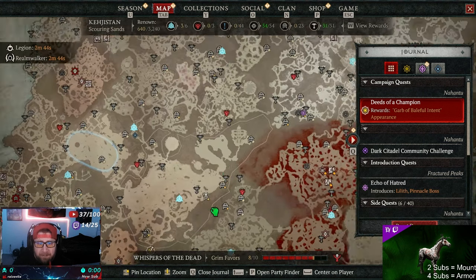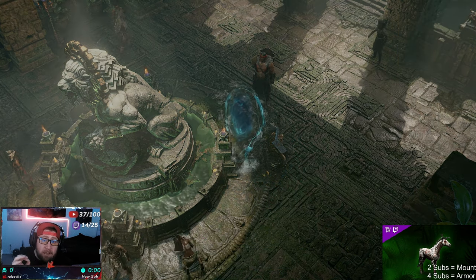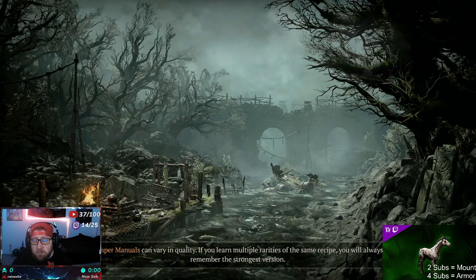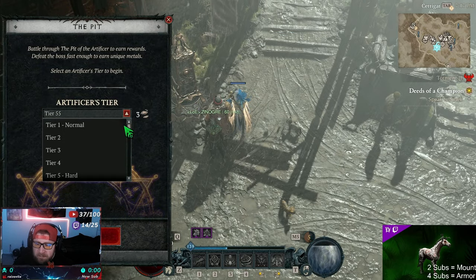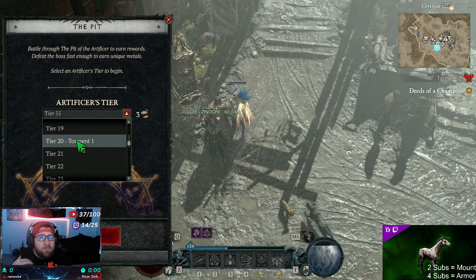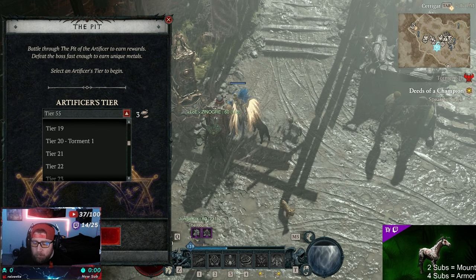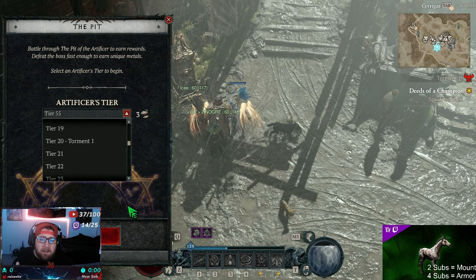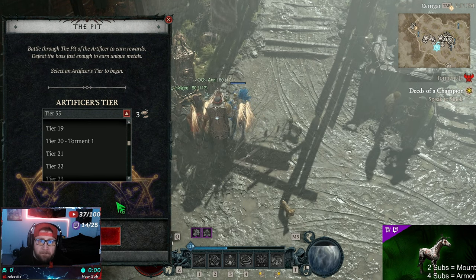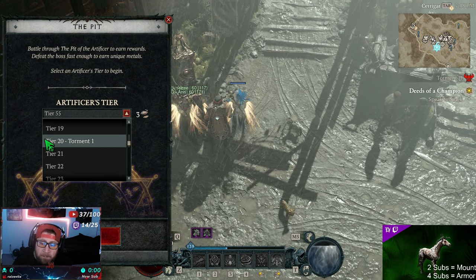Next is completing Pit Tier Level 20. You come over to Carriguer and complete Pit Level 20, which is what unlocks Torment 1 — the next four phases of your Diablo 4 journey. When you first get to this portion of Deeds of Champion it walks you through it and gives you three Artificer Stones. Be careful: if you fail you'll need to complete Nightmare Dungeons or open a Tree of Whispers cache to get more.